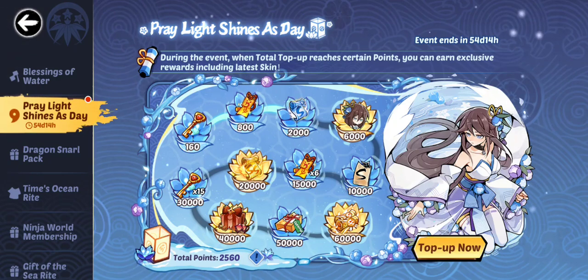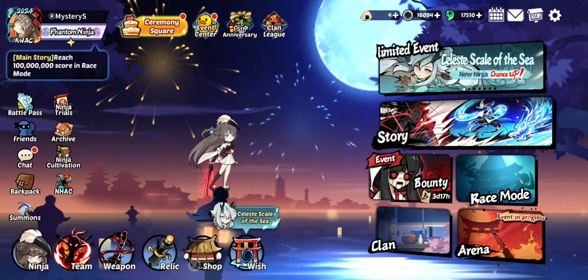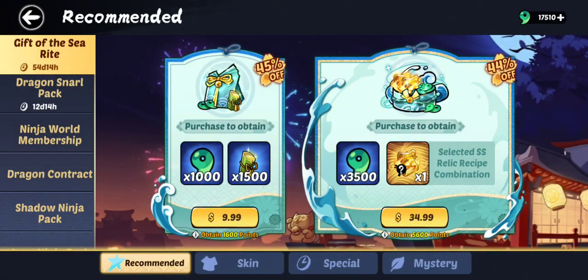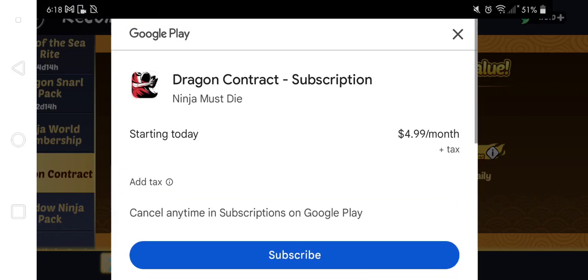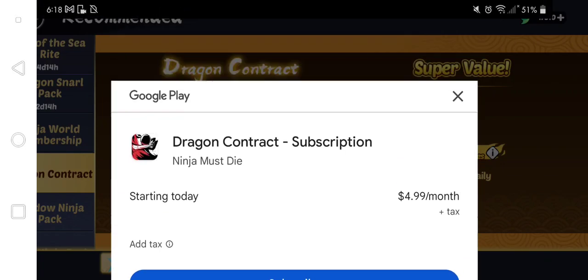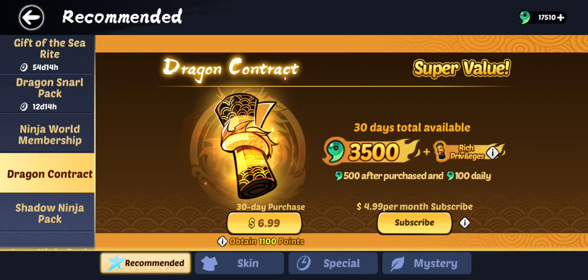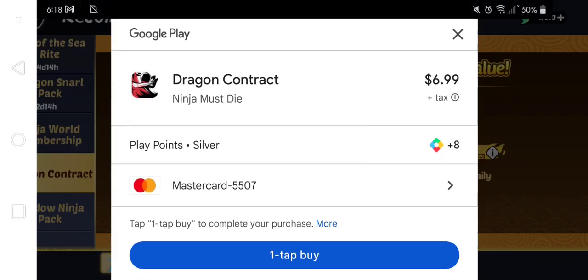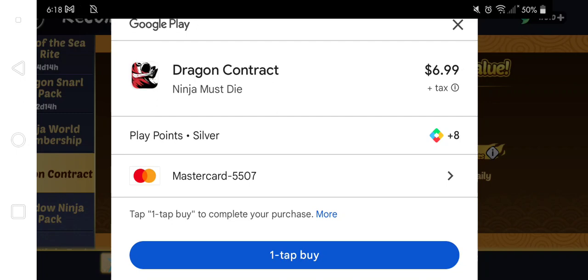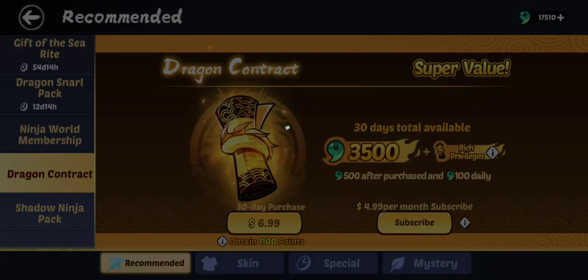Now, what's coming up next is the dragon contract on my list — specifically this one, because I'm not sure if this one would give me top-up points, but I'm pretty sure this would. It even says here that it would give me top-up points, and what I want is the 1,100 top-up points. I just turned off verifications to make this a little easier; I'll turn it back on after.